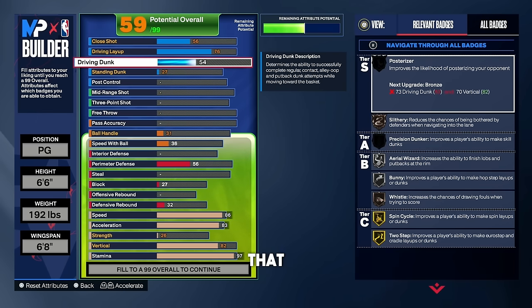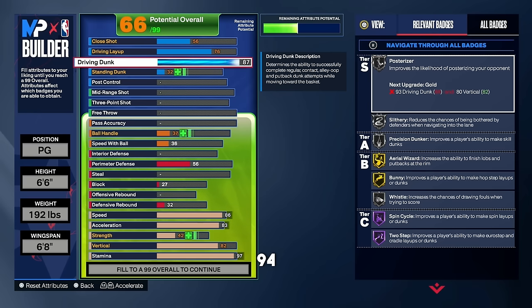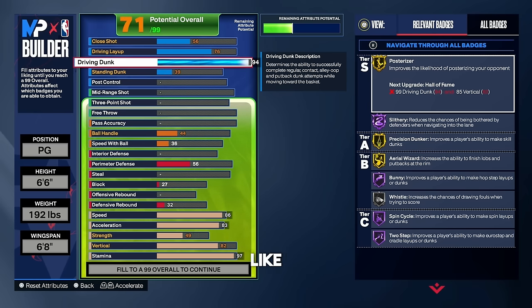For the driving dunk, put that all the way up to a 94 — just like the 6'4" build. We get gold posterizer, Hall of Fame slithery, precision dunker on gold, aerial wizard, bunny on Hall of Fame, spin cycle Hall of Fame, two-step on Hall of Fame. You are going to be an absolute demon on this build. At 6'6" you're even taller and you're going to dominate the defender every single time.